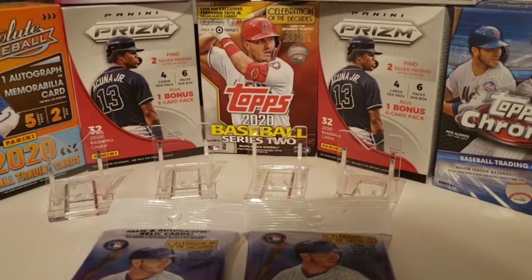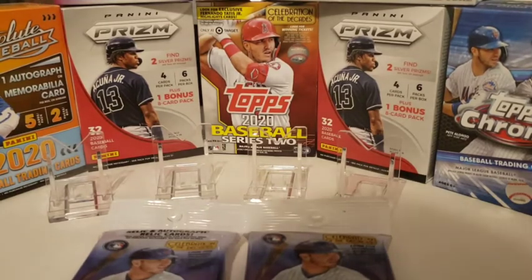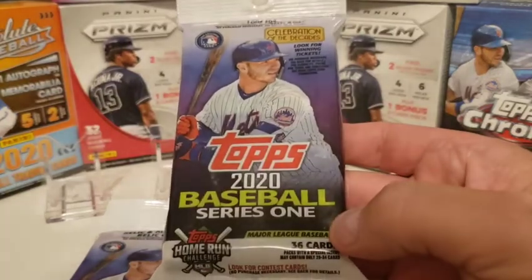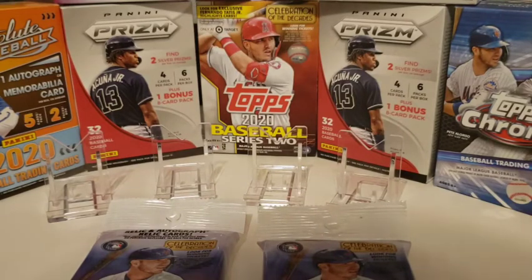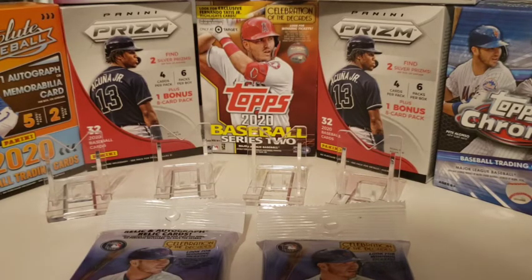Hey everybody, it's Kyle from Kyle's Cards. Today is episode three of Wife Pack Wednesday. Yes, we have Mrs. Kyle's Cards in the house. Today we're going to open up fat packs from Topps 2020 Baseball Series 1. We're looking for some big rookies — quite a list actually: Gavin Lux, Dustin May, Yordan Alvarez, Bo Bichette, Kyle Lewis — and that's the top five really that we're looking for.